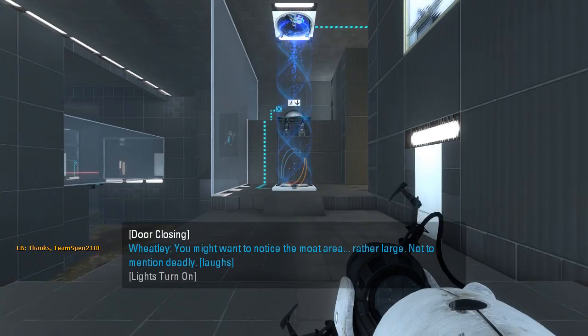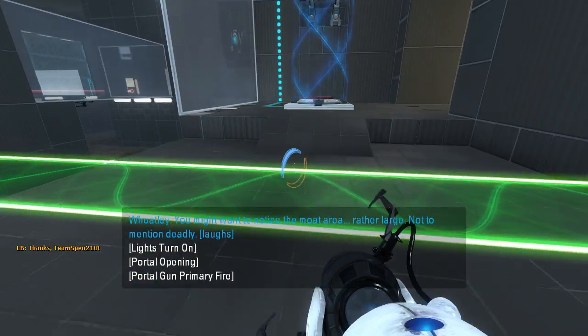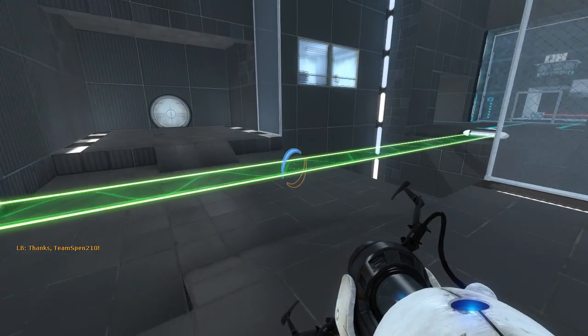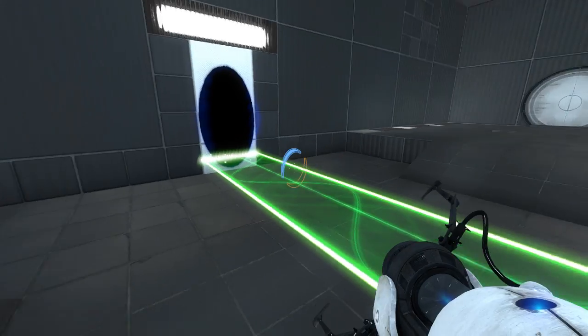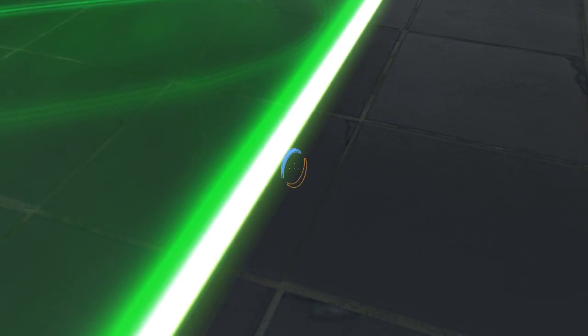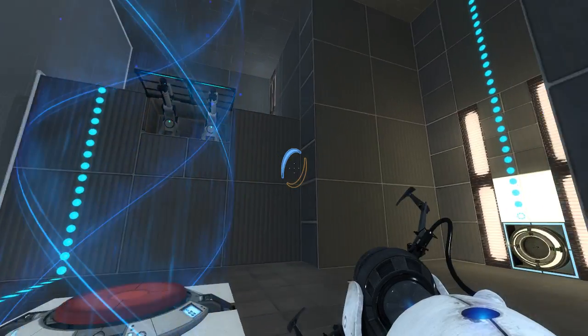You might want to notice the moat area — rather large, not to mention deadly. I forgot to mention when we played Sunburn, but Aaron helped me get fixed lightbridge particles now, so these aren't blue anymore, they're actually green. So that's nice. Got a fully green lightbridge now, not a green and blue lightbridge like I used to have.